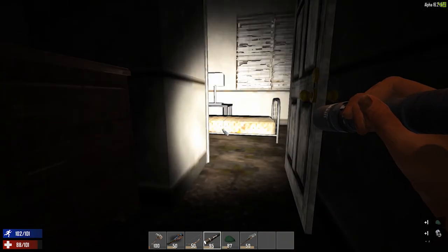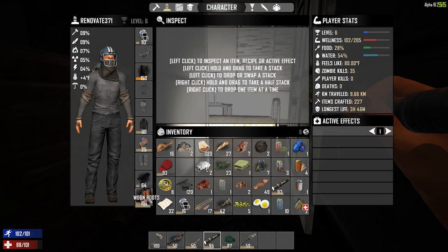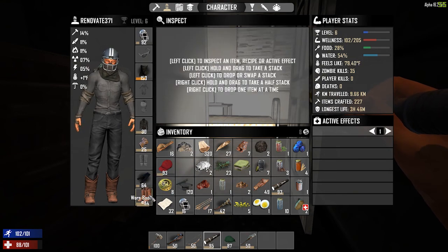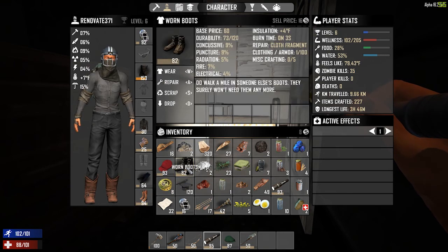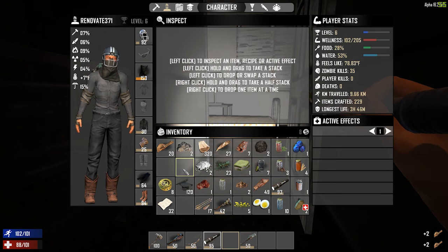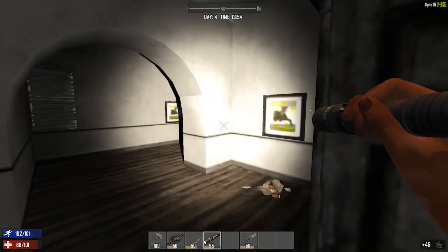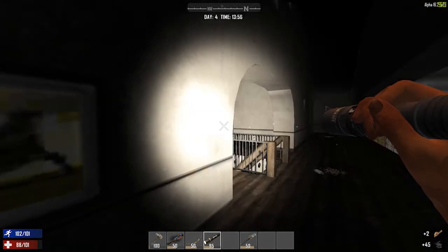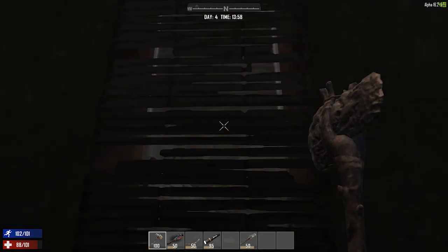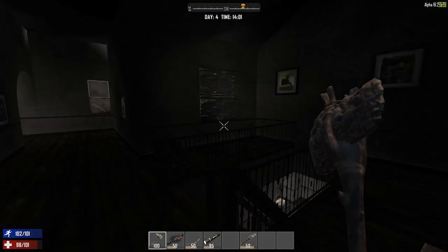Let's scrap these and wear that shirt — there, now we're starting to look like something. I need to watch our flashlight use. Oh my god — there's somebody in this one, maybe in the closet. Another top, scrap it. This is a cool mansion with lots of good clothes. Our boots are at 82, these new ones are 94 — better. Scrap the old helmet and hat. There's a really long hallway that was very dark with all the lights out. We need to hurry because it's 14 o'clock.